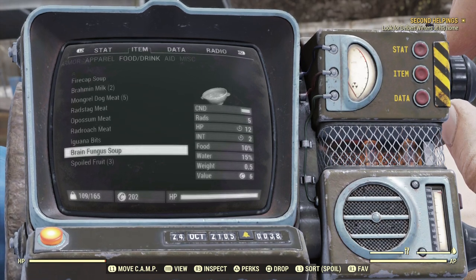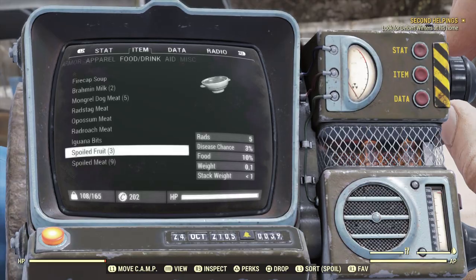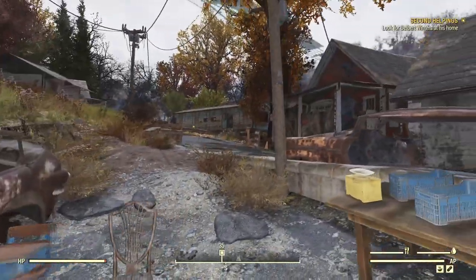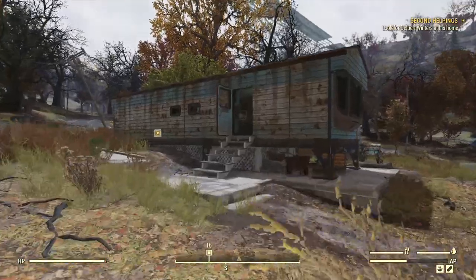There it is — yes. Brain fungus soup gives us plus two Intelligence, which in turn gives us better XP. So let's run back here to Delbert's trailer house.